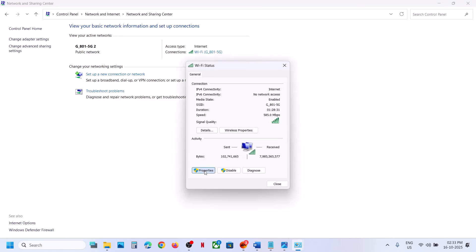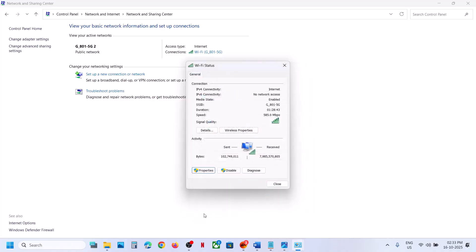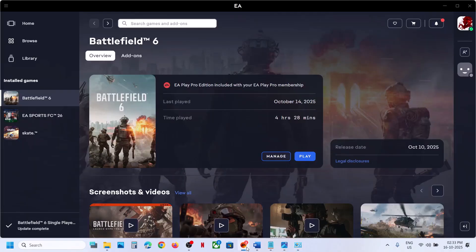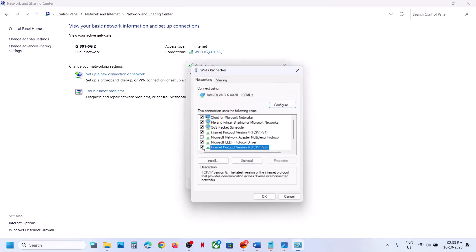If it's still not working, you can uncheck IPv6. Go to the same location — click on your internet connection, Properties — select Internet Protocol Version 6 (TCP/IPv6). If it is checked, uncheck it, click OK, and launch the game. Once you are done playing, you can put the check back.